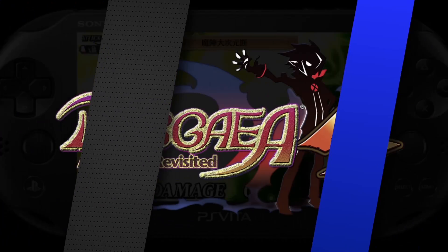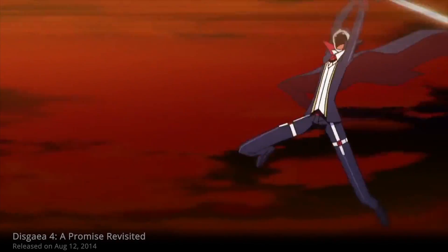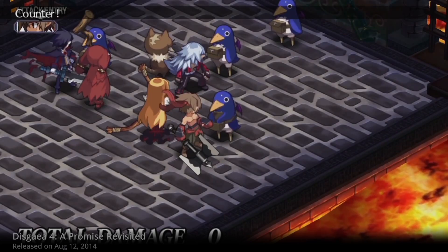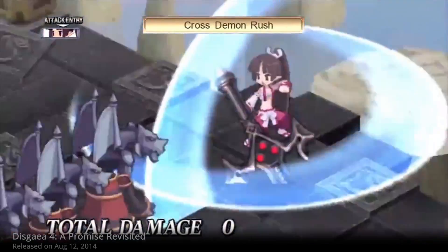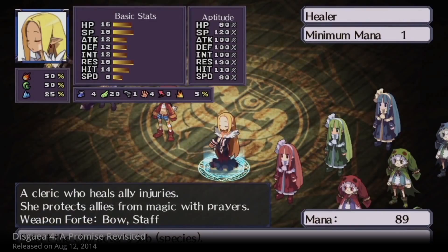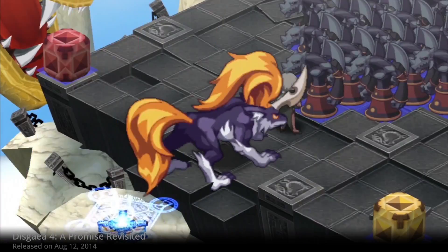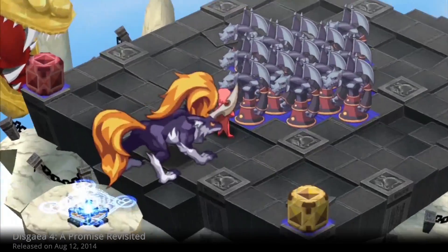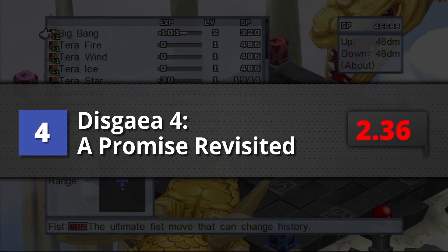Number 4 is Disgaea 4: A Promise Revisited. As addicting as ever, this fourth installment has been a bumpy ride of raising weak followers and customizing every weapon. It features the same strategic grid-based combat that fans love, plus a new function called Demon Fuse, which temporarily combines your monsters into one bigger, stronger monster. A PlayScore of 8.71.